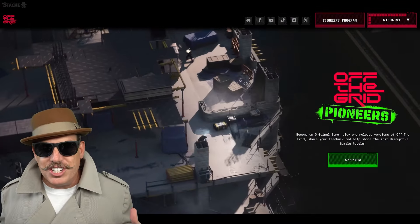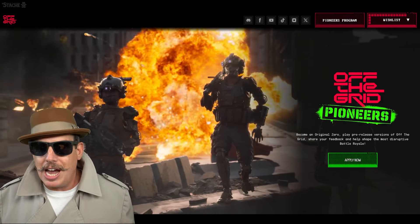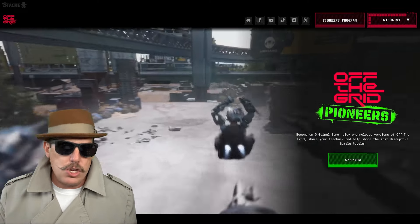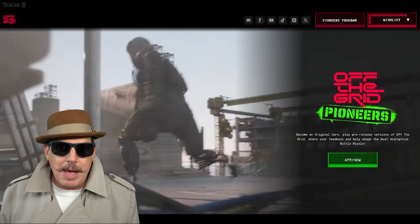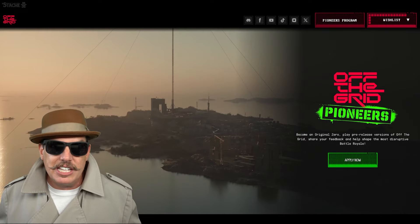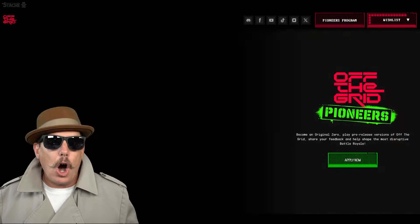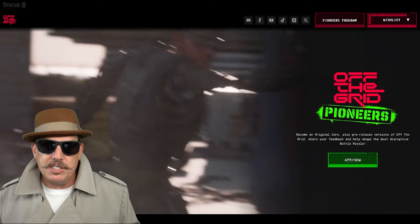First things first, agents — play Off the Grid. If you want to jump into it right now, you can get into the Pioneers program and apply on their website. I'll put a link in the description below. If you are on PC with a pretty good rig and you're in the US or the EU, you can get in immediately. A little bit more time for those in the APAC region, but if you're on PlayStation 5, you can also apply and get access immediately — you'll be playing it every weekend.